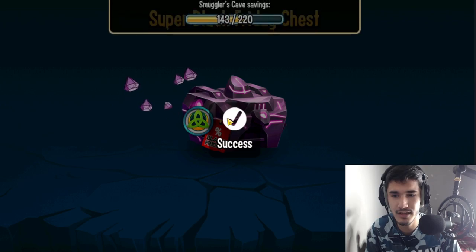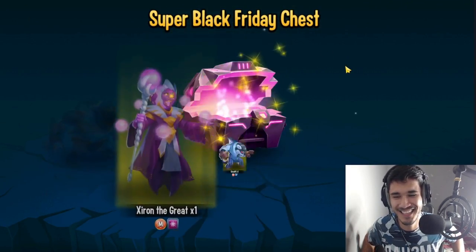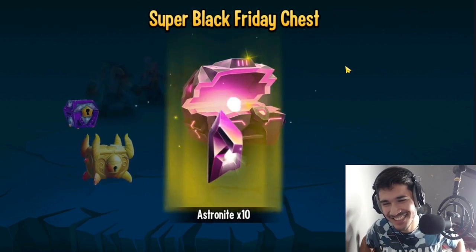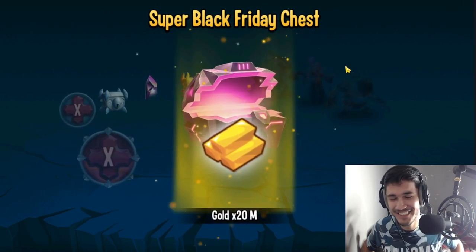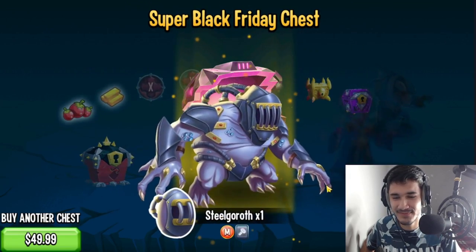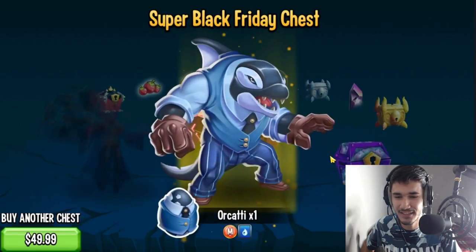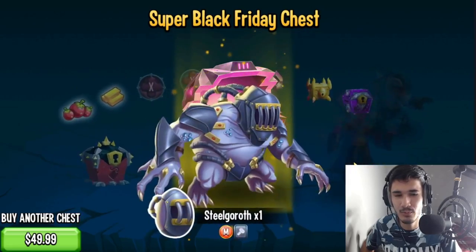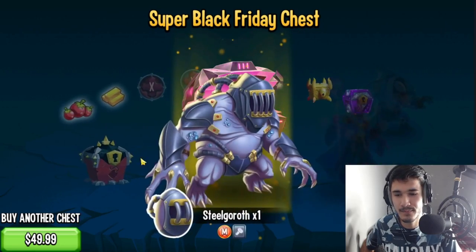Let's see if this was actually worth the purchase or not. Super Black Friday chest — and we get... Seal, Growth Siren, or Caddy. They're all unranked. I knew it! Oh man. A rank zero Seal, Growth Siren the Great, or Caddy — all three monsters I already have, and they're not even ranked once. They're all basically rank zero. That's so bad.